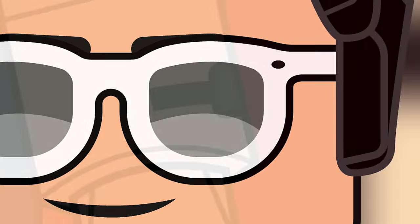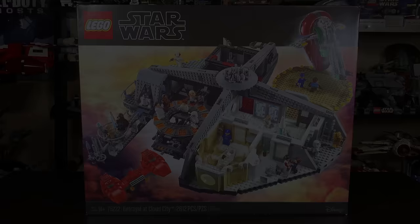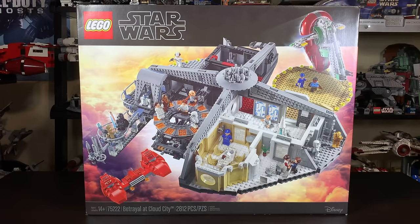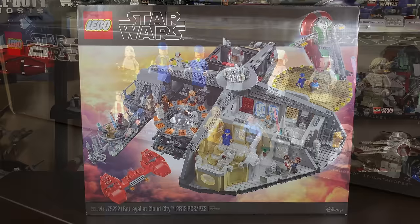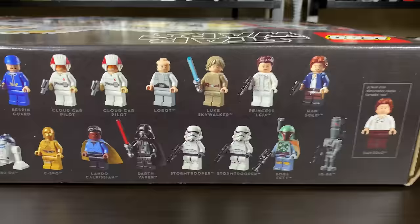Hey, what's up, my name is Ryan from MNR Productions and today we're taking a look at a Lego Star Wars set that is the first of its kind — the first Lego Star Wars set ever in the MBS, which stands for Master Builder Series. It is Betrayal at Cloud City. Lego gave it set number 75222, it includes 2,812 pieces, costs $350, and has 18 minifigures plus R2-D2 and IG-88, so 20 total depending on how you count.